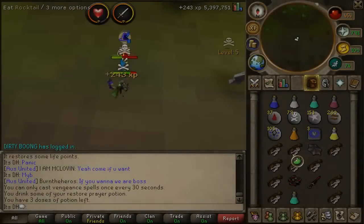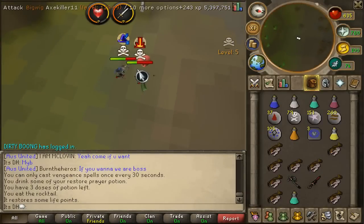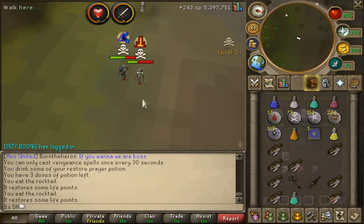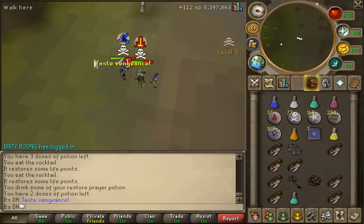We've got a very interesting Darok tactic submitted on the channel today. ItsDH has a Zamorakian Godsword as a spec and an Unidentified Potion in his inventory. He's going to use the ZGS spec on his opponent to barrage him.